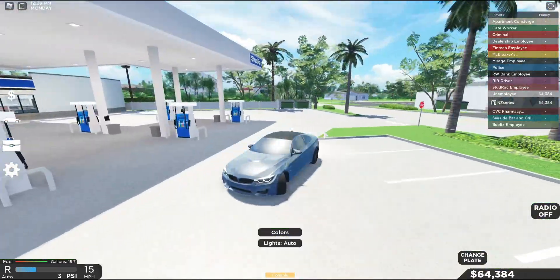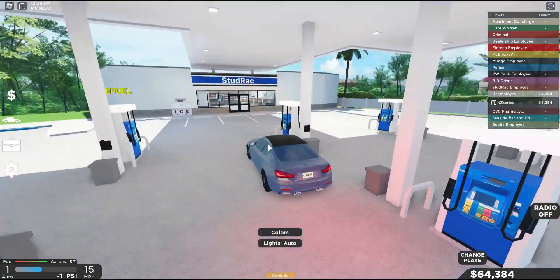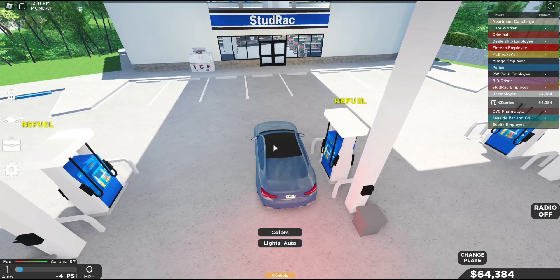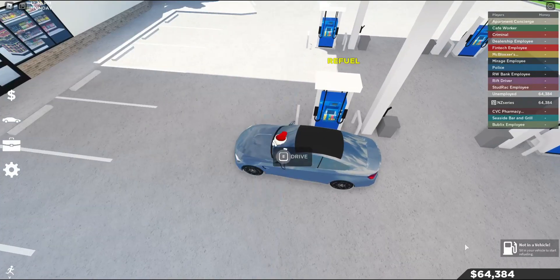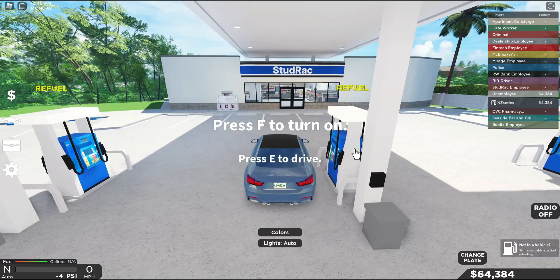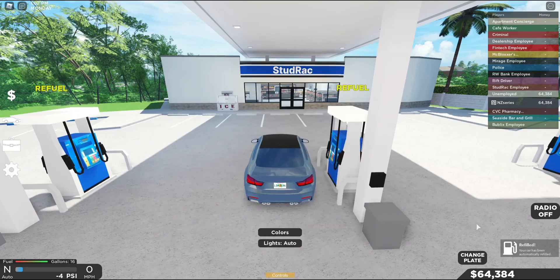Let's see what you do when you pull up. Where do you refuel? Oh, you have to be in your vehicle. This is nice — Stud Rack Gas Station. You can choose max, half, or quarter tank. I can only go up to a certain amount. Buy fuel — refuel. So it takes money away from you as well. Nice.